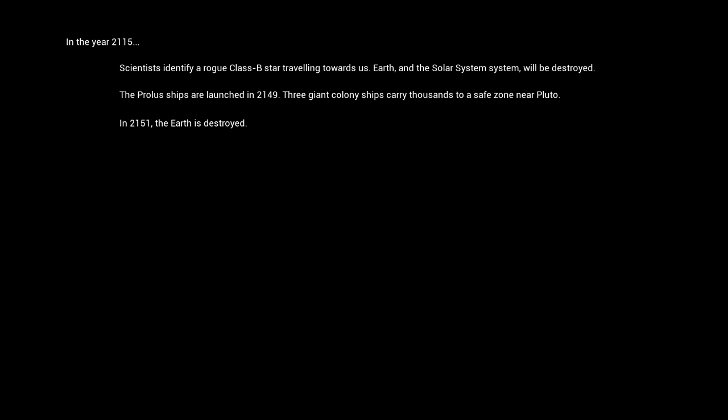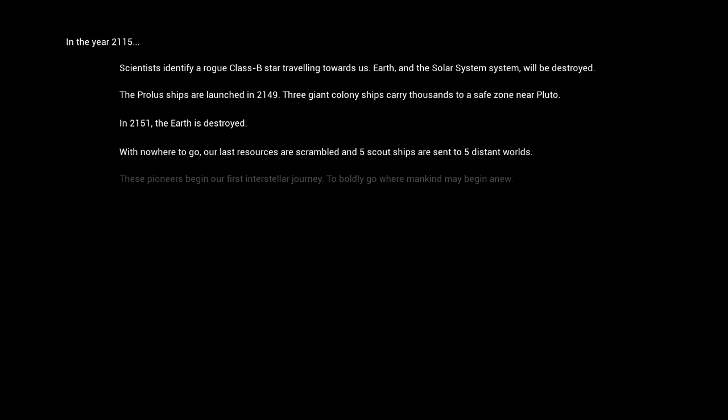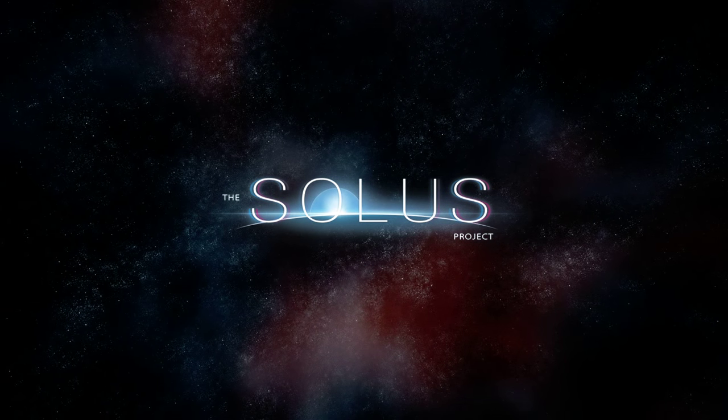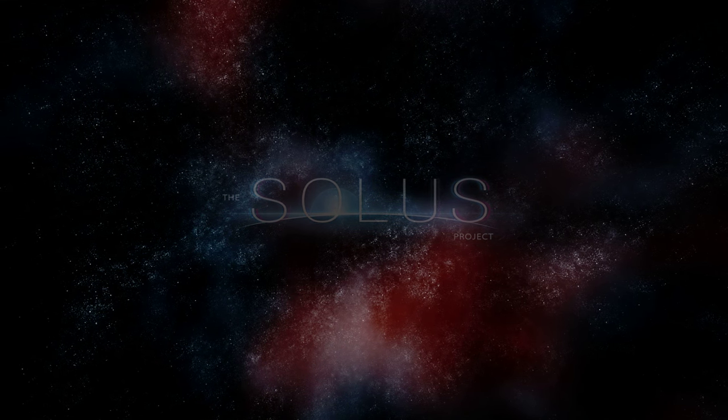In the year 2115, scientists identify a Rogue Class B star traveling towards us. Earth and the solar system will be destroyed. The Preller ships are launched in 2149 — three giant colony ships carrying thousands to a safe zone near Pluto. In 2151, the Earth is destroyed. With nowhere to go, our last resources are scrambled and five scout ships are sent to five distant worlds. These pioneers begin our first interstellar journey to boldly go where mankind may begin anew. Our last chance at survival is known as the Solus Project. What an intro.